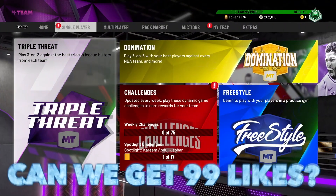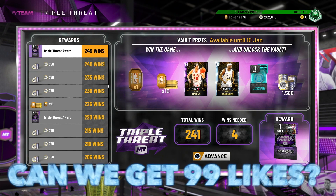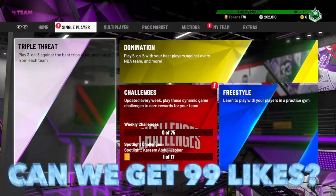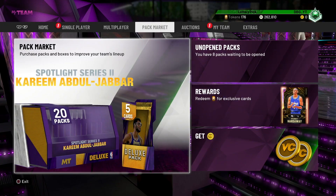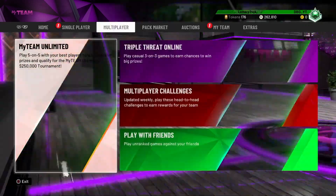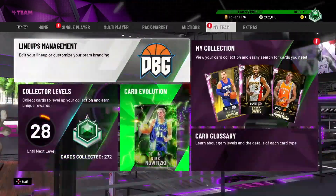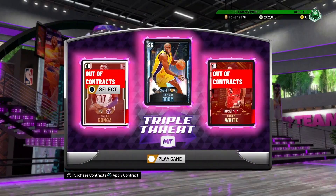There are three new cards you can get. Triple Threat Offline is Heinrich and Randolph. Triple Threat Online is a Dion Waiters card that actually looks really, really good. What I'm pretty much going to do is play probably four games of each, or about 25 to 30 minutes of each, and we're going to see what we can get.